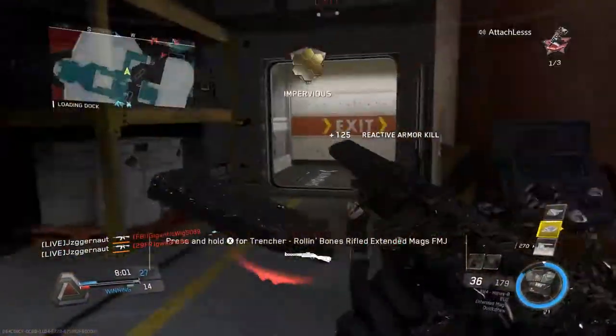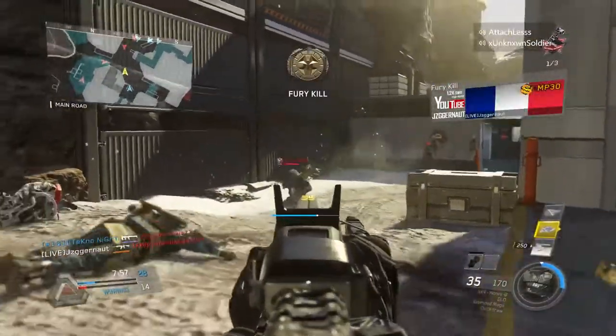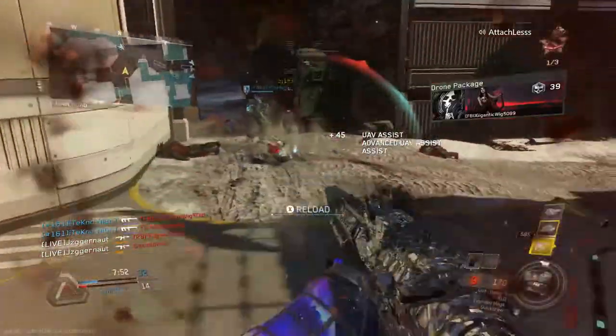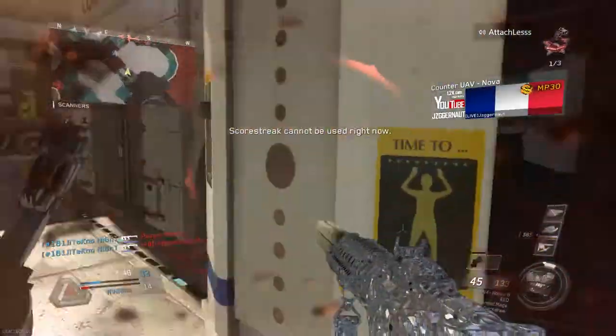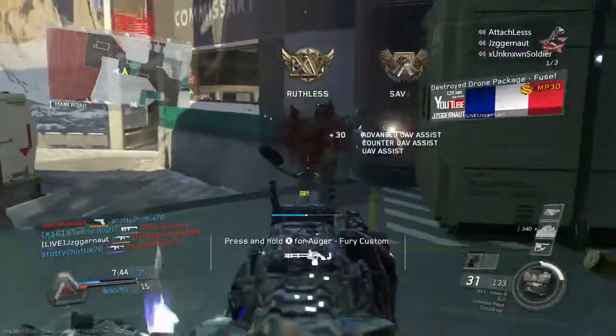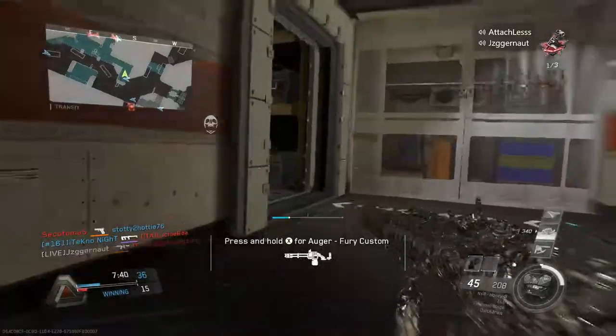A free weapon is one thing, but a free epic weapon is another. This epic weapon actually has a built-in silencer — it is literally the NV4 Chaos but with a free suppressor on. You can't really go wrong with a free suppressor. A free attachment is good, but when that free attachment is a suppressor, which nearly everyone uses on IW, it just gets even better.